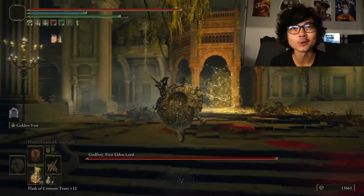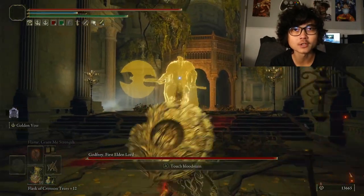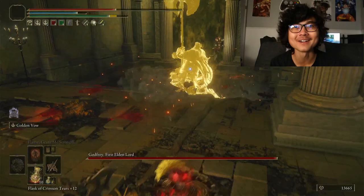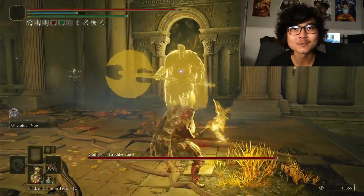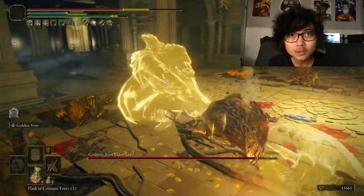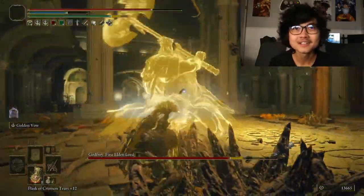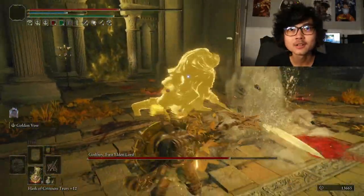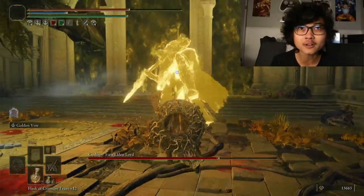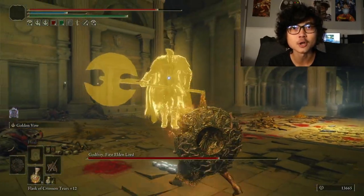Alright — Godfrey, First Elden Lord. Let's see if I can take him on without summons. I haven't dealt with any big Elden Ring bosses in a while, so I'll toss on Flame Grant Me Strength and get Golden Vow going. He's already hitting me — okay, I need to back up. We're doing decent damage. I'm getting tossed around though; I'm attacking when there isn't an opening. I just need to slow down.